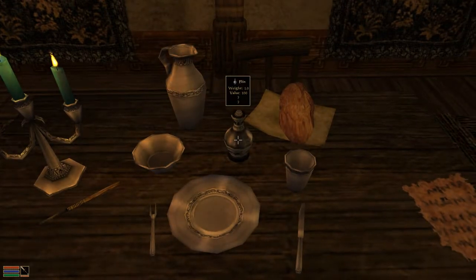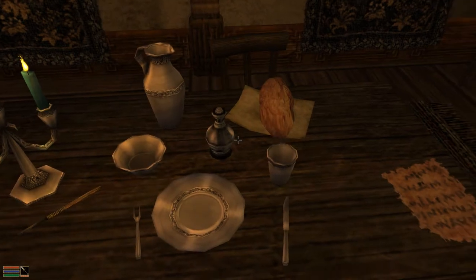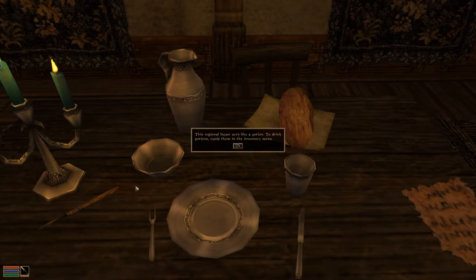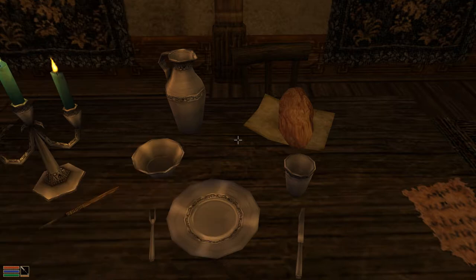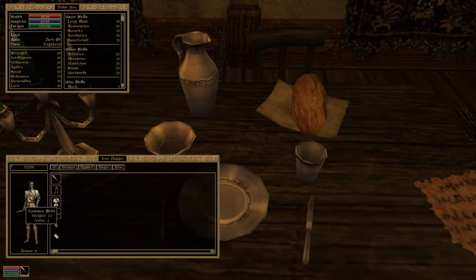What do we have here? Flynn — that's valuable. See the value 100, compared to this cup which is thirteen. This regional liqueur acts like a potion. To drink potions, equip them in the inventory menu. I'm not going to drink that right now — I think I might actually want to sell that. It's valuable. But we could drink it — we've seen how that works, just pick it up and put it on the paper doll there.